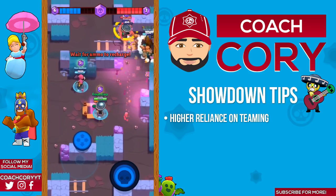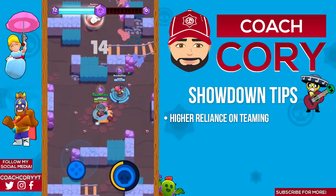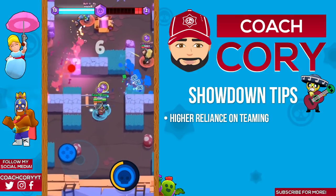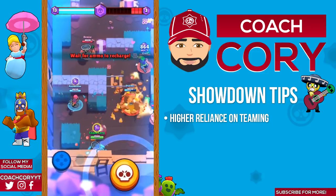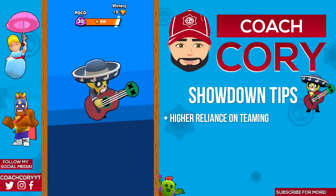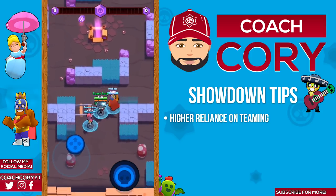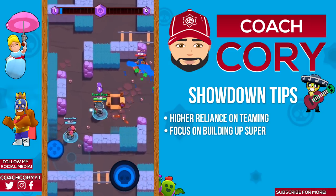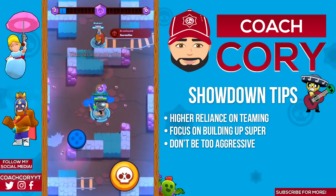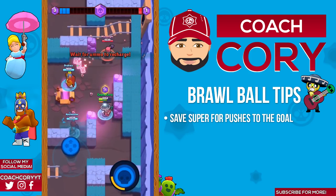Now let's go over showdown. With Poco's recent health buff he's actually now pretty decent in showdown as he can be pretty hard to kill. He's not gonna get boxes very fast, but as with any brawler in showdown if you want to get high cups you're gonna have to team up with people — and with Poco that's even more so. It's not too hard to team up since a lot of people trust Poco due to his low damage output. In general with Poco in showdown you just want to not be too aggressive, avoid the majority of fights, and team up with people when you can.